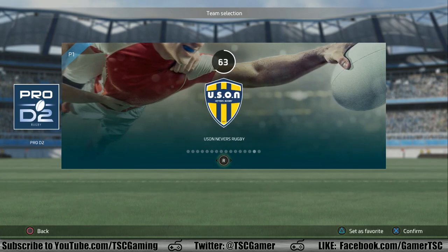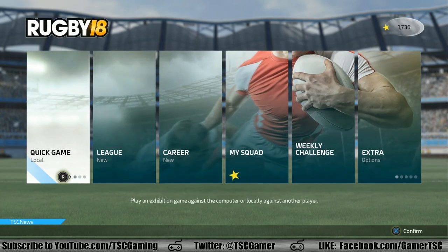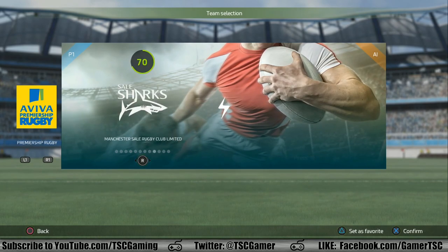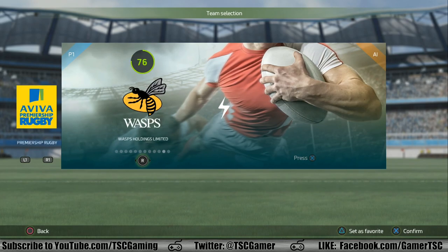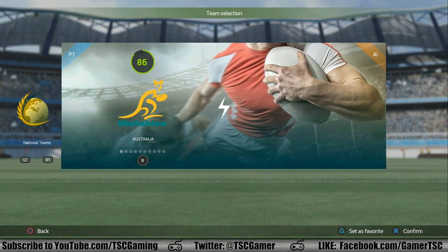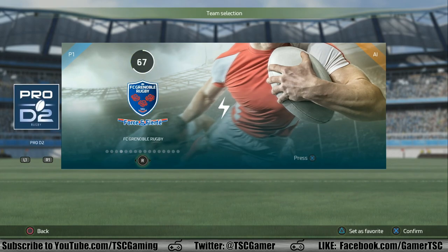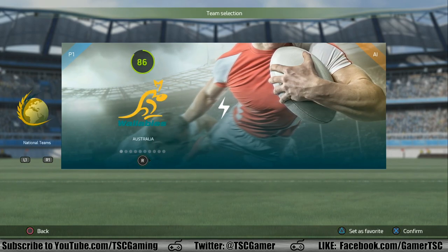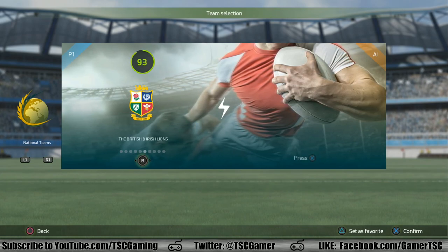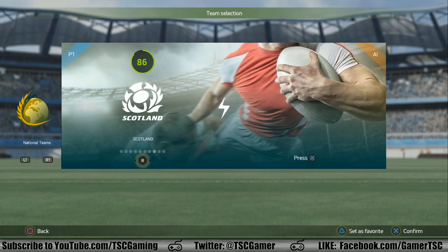There's a ton of teams to choose from, even if you want to just do a quick local game. You've got a number of different clubs, and if you just press L1 or R1 you can go through the different teams. You've even got the national teams as well — Australia, England, Fiji, France, Italy, the British and Irish Lions, New Zealand, Scotland, South Africa, Wales.